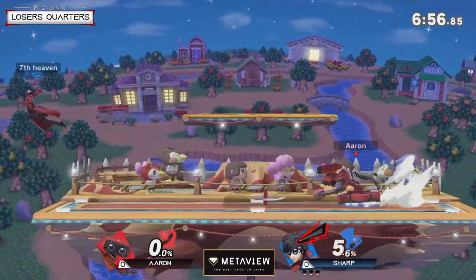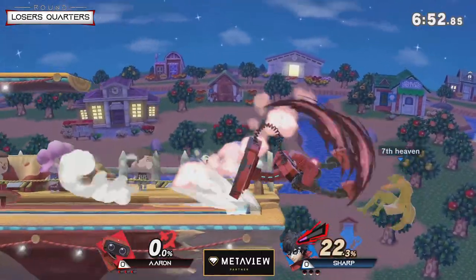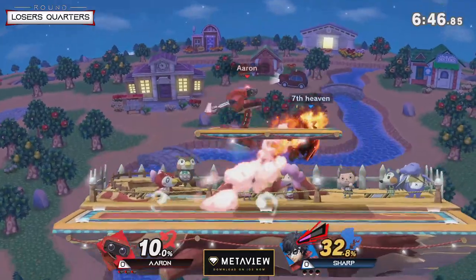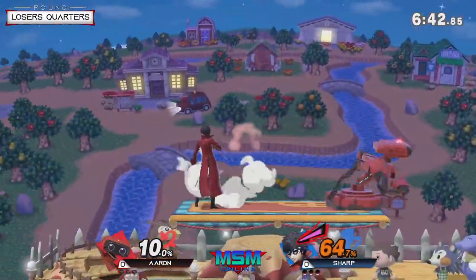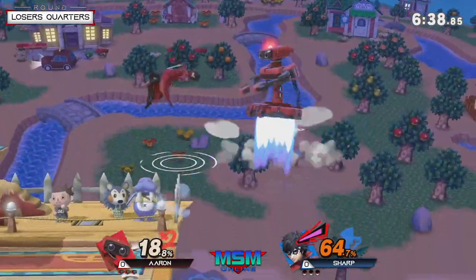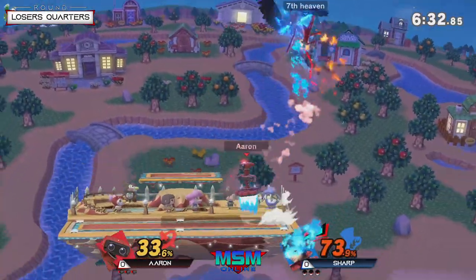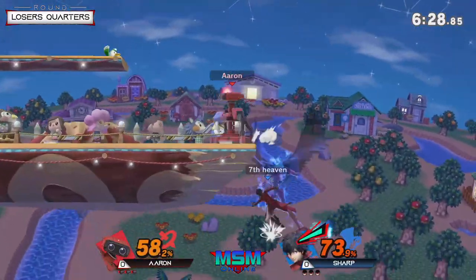All right, guys, on the list here we will start off with Eren versus Sharp. This is the first time I've seen these two play in quite some time, especially for MSM online. Eren has been going to Rob — this is not a character I would have thought Eren would be going for. I also don't know if this is Eren's actual main order, if he's picking Rob to go Rob. Eren's definitely one of the players I wasn't aware of until his victory with Steve and then also being Diddy too.